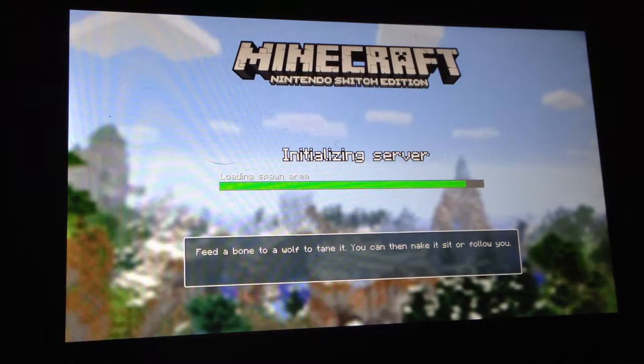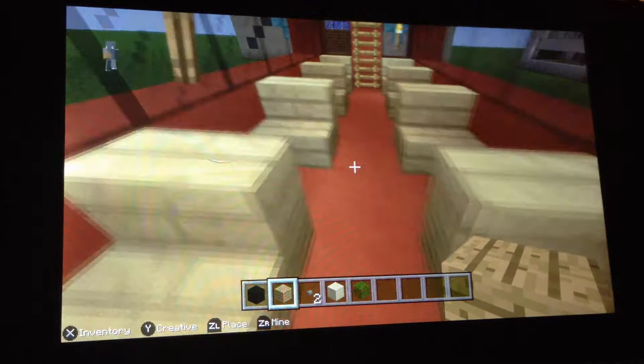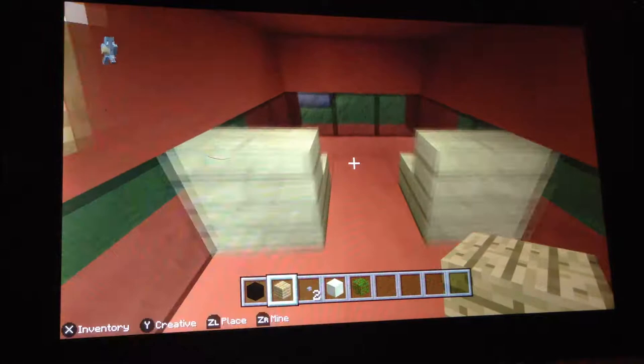My first new build is this bus. It's got like a lever there — it's like the driver's seat. You come up here and you've got like a row of selection seats. That's my bus.